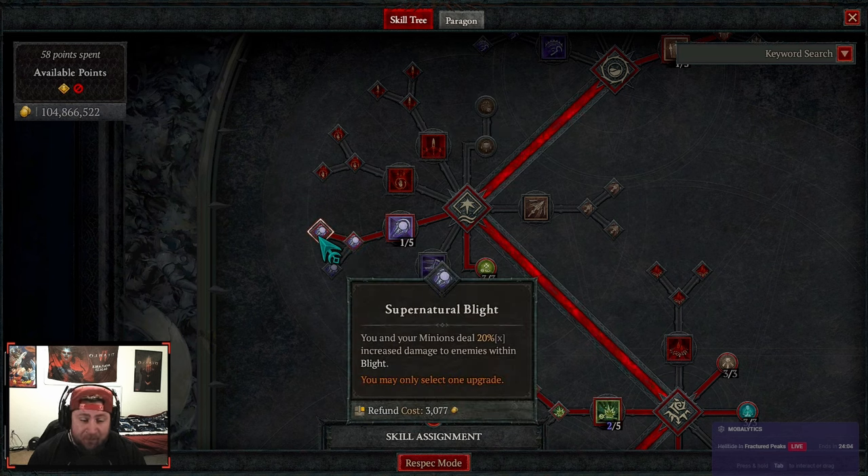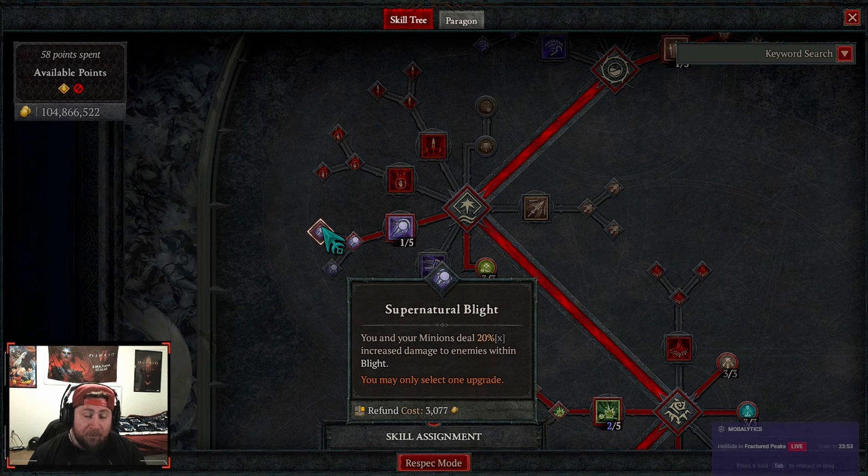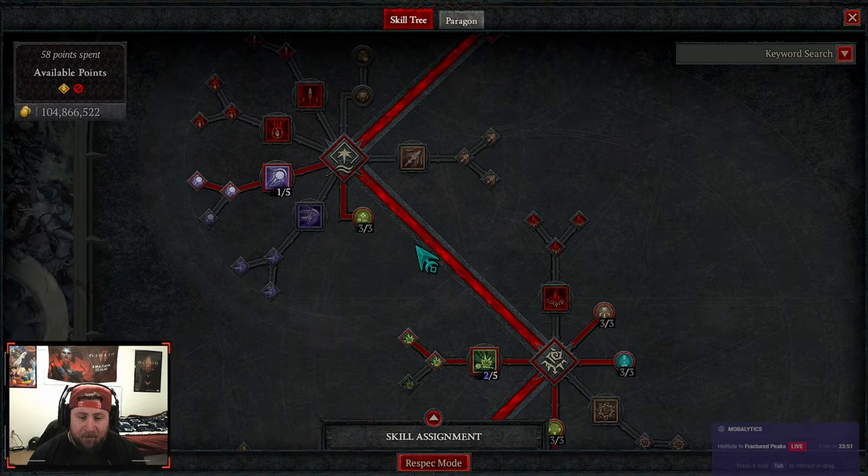Next we're going into Blight, all the way into Supernatural Blight — you and your minions deal 20% multiplicative damage to enemies within the Blight. Super powerful. Although I still prefer Sever, Blight is hard to ignore with that 20% multiplicative damage — it's insane.